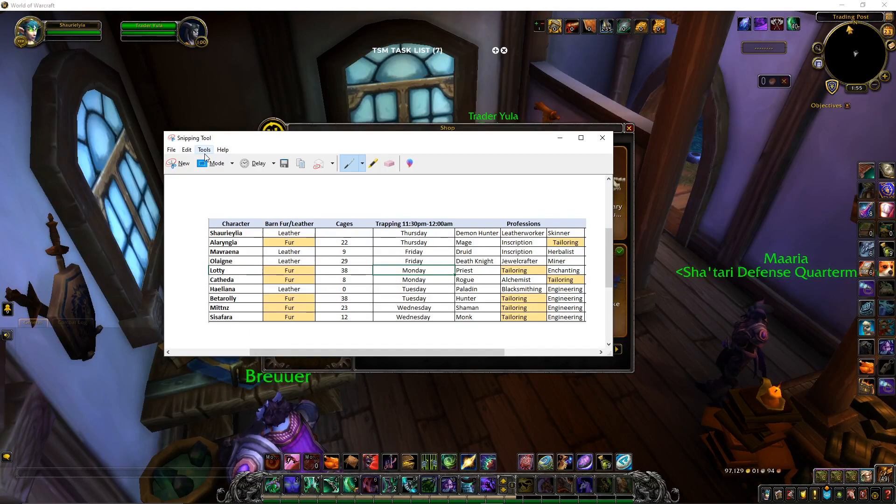My one alchemist also sells the Vial of the Sands mount and it sells within a week — that's another one I have a hard time keeping on the auction house.